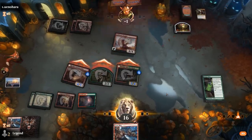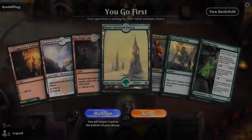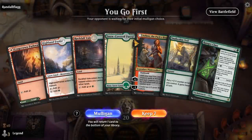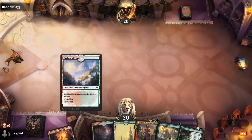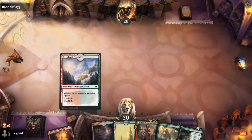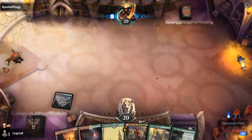Sweet, on to the next one. We're on the play — the plan is to play Ranger Class, level it up while keeping up Snakeskin Veil, and then play Arlin to hopefully take over.